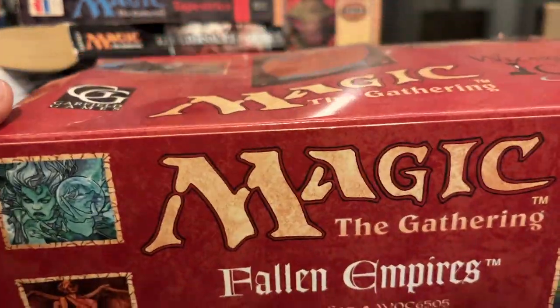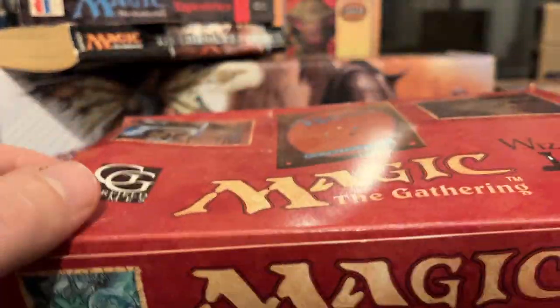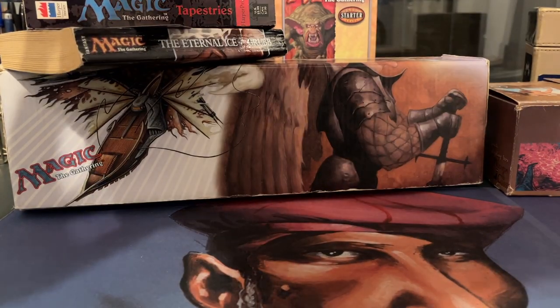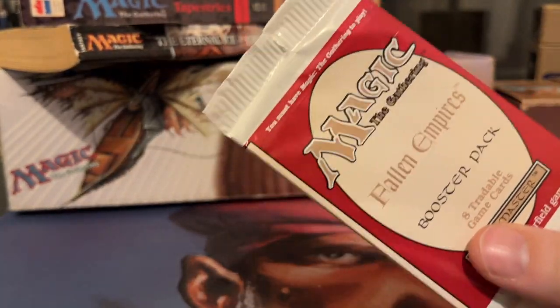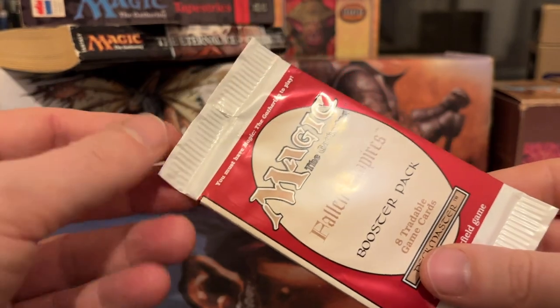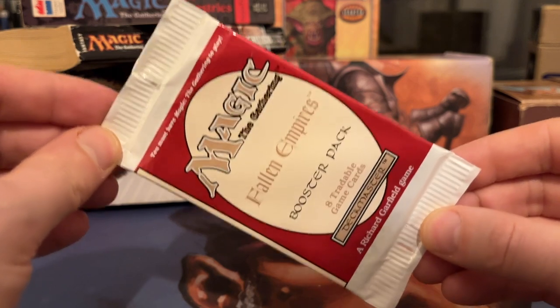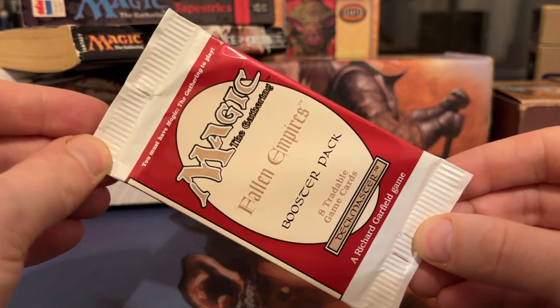Here we have a booster box — it's empty though. Wait, there's something in there. One whole booster pack of Fallen Empires remains. This pack was actually sent to me by Dan from the Hurlun Heroes. Thank you, Dan, for sending this over. I promised you I was going to open it, and that is exactly what I'm going to do in this episode today.